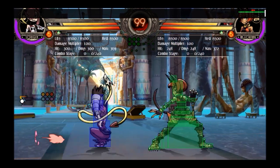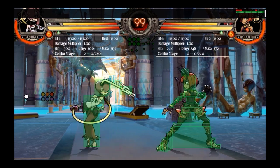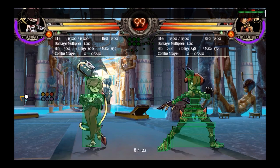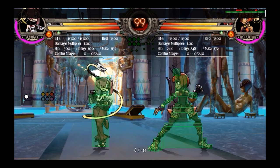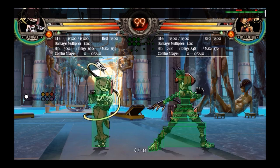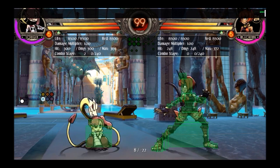Those are the reasons why crouch light kick is the good light to use. But it is two frames slower than jab — so if you just need the speed, go with jab. If you want to hit low or want a little bit of extra range, crouch light kick is going to be the better one to do.